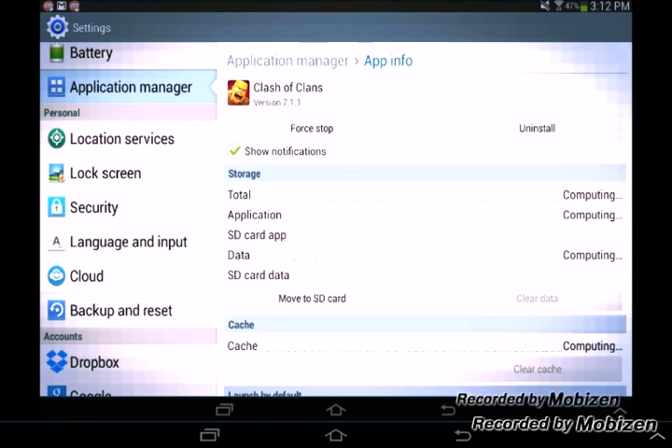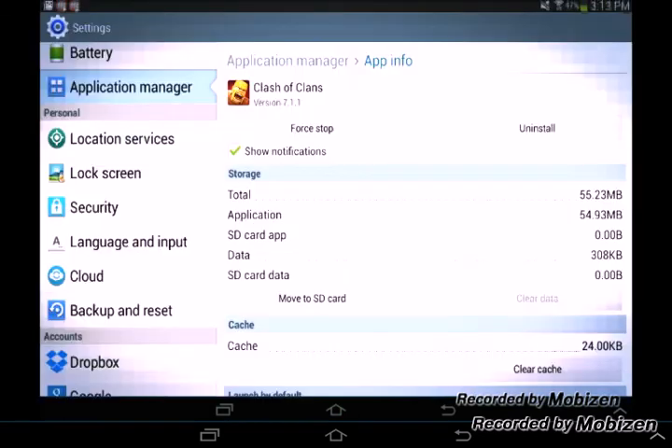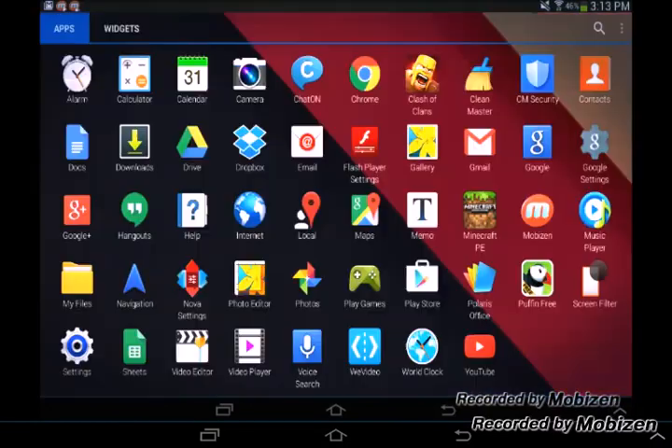So, once all your things are cleared, press Clear Data, and go back onto Clash Clans.